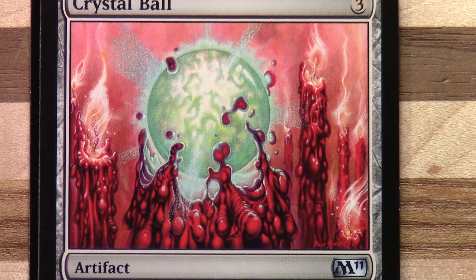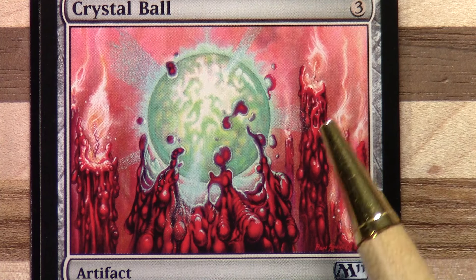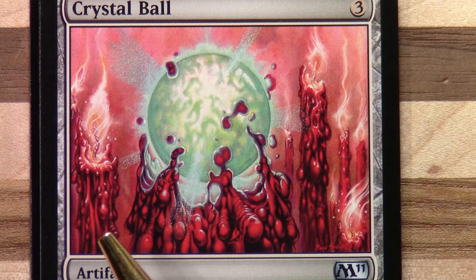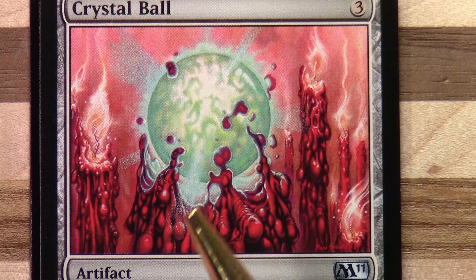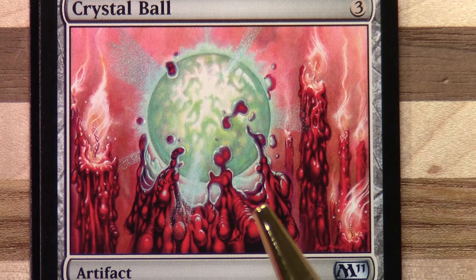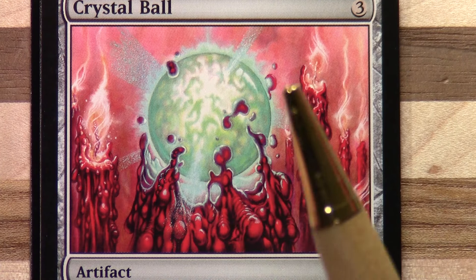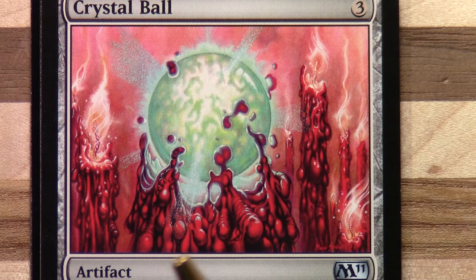Crystal Ball — this looks pretty interesting. These are candles clearly. And this wax substance looks very lava-like, but if it's the same material as the candles then it's supposed to be wax I suppose. And then we've got this interesting crystal ball in the center here. Yeah, it's really nice up close actually.